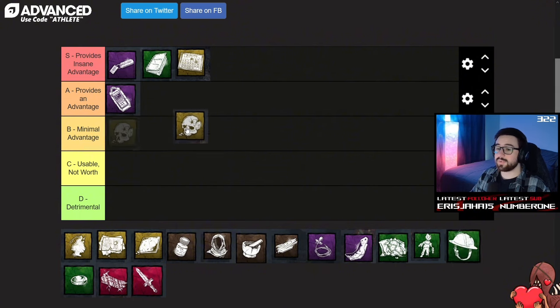Next up on our list, we have the Mall Thinker Skull. This add-on will increase your Nightfall charge rate speed by 66% whenever a survivor is injured. When you pair this with perks that make healing difficult, you're basically just farming Nightfall. That 66% is going to make a huge difference for Nightfall's charge speed. Just keep in mind that the add-on does not stack, so that's a flat 66% whenever at least one person is injured.